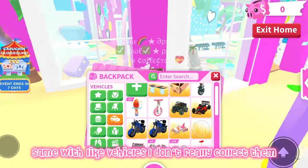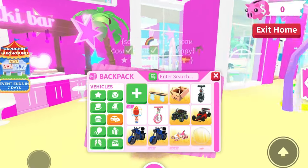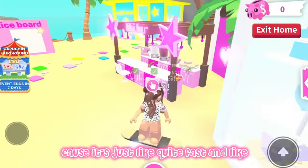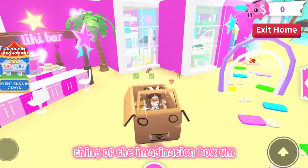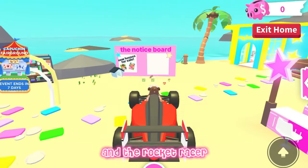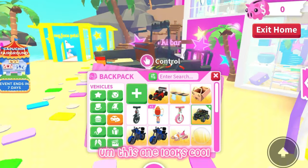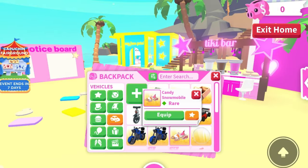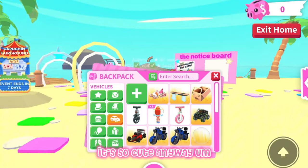Same with vehicles — I don't really collect them, I just get the ones I need. The hoverboard is the one I use the most probably because it's just quite fast and quick and easy. Same with the imagination box and the rocket racer — I actually quite like that because it's really fast. This one looks cool but it's quite hard to drive, and this one I love the design of, it's so cute.